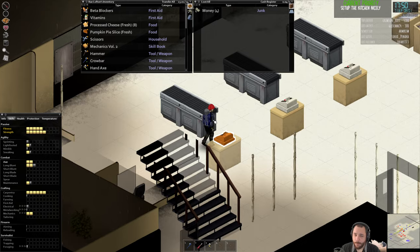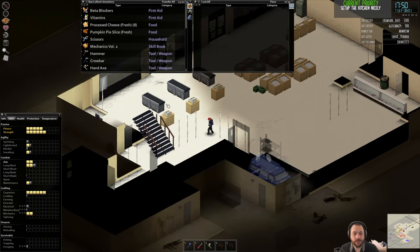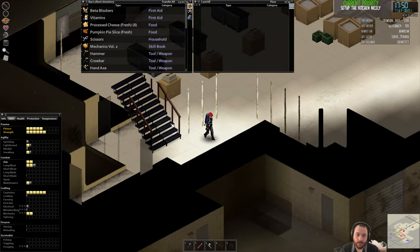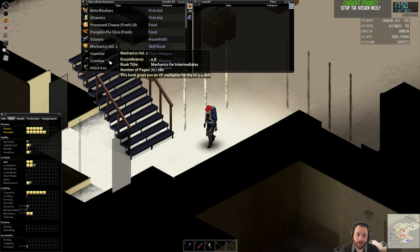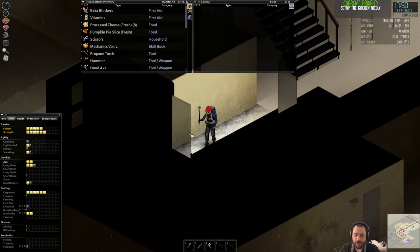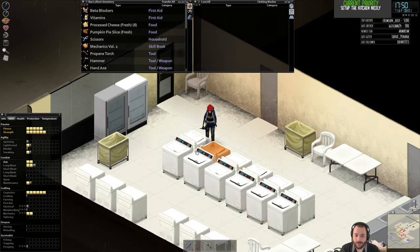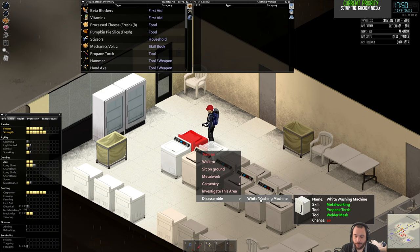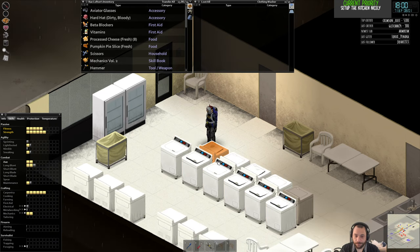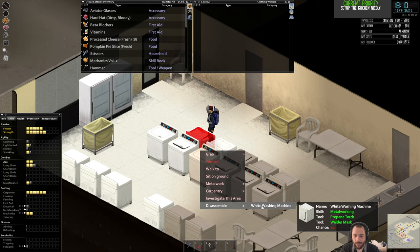At the end of the day, barricades don't really matter if there are enough zombies outside — they're getting in. There's almost not enough barricading you can do to keep them out. If there's enough zombies outside, you're just screwed. But if I had to pick, I would do wood on the outside, steel on the inside.